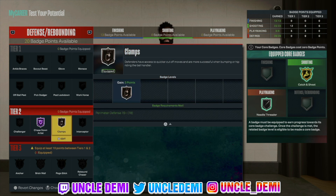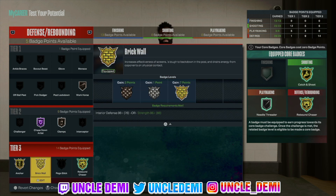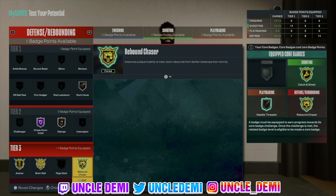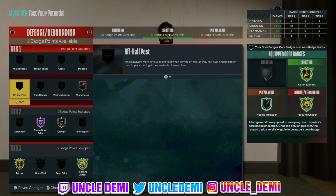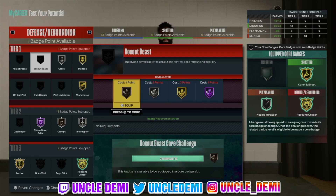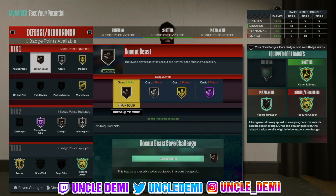For playmaking, get your bail out and needle threader — core needle threader. You can also get break starter or dimer, and floor general if you want to use this in rec. For defense, double core badges like brick wall and rebound chaser. Add interceptor, get your workhorse and menace up, get your glove, and add box out on Hall of Fame if you're running this on the twos court against other bigs. That's the new meta Season 5 stretch build. Drop a like, subscribe — Uncle Demi will be back tomorrow with another banger.